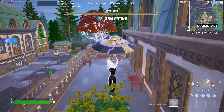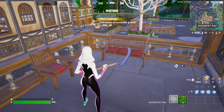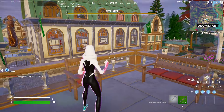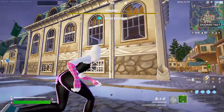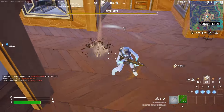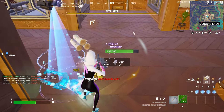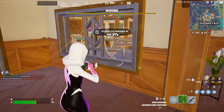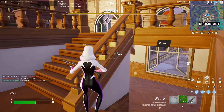For the next quest we need to eliminate players at one of the three locations. This quest does not count on henchmen — it must be a real player. I think there is a player here. Pretty much eliminate a player at this location. I love this location a lot — it's my landing spot as well. Just land here, kill players, and the quest will be done.